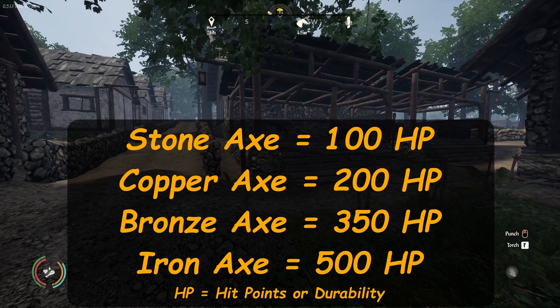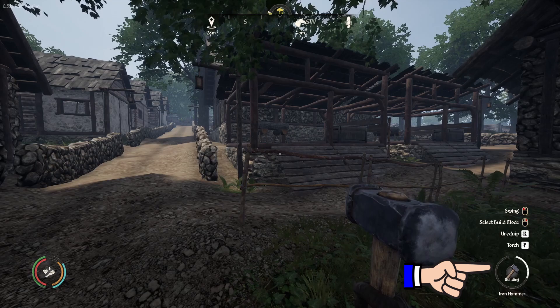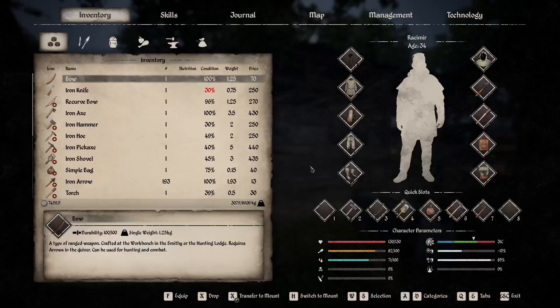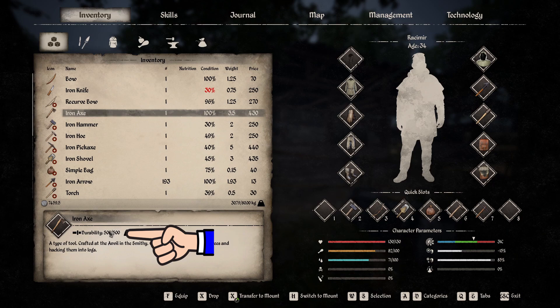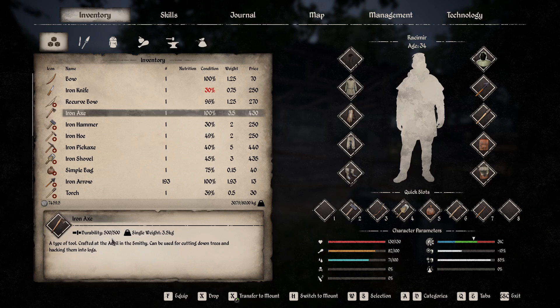When the player is using the axe — or any weapon or tool for that matter — you're going to have the durability circle down in the bottom right of the screen. Like I'm holding the iron hammer right now; you see the little circle with a quarter of it lit in white — that's how much durability is left on that particular tool. If we open up the inventory and look at the iron axe, it has a durability rating of 500. The stone axe is 100 hit points, the copper axe is 200 hit points, the bronze axe is 350 hit points, and the iron axe is 500 hit points.